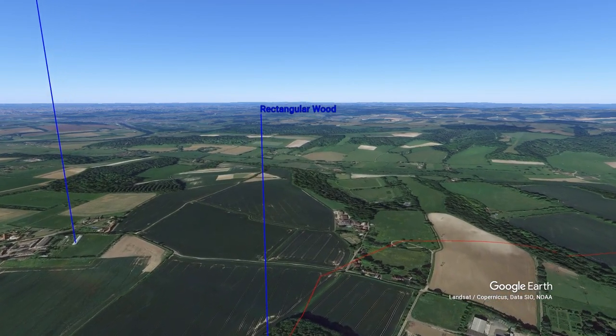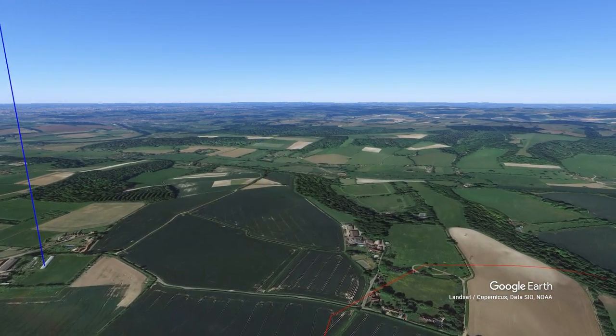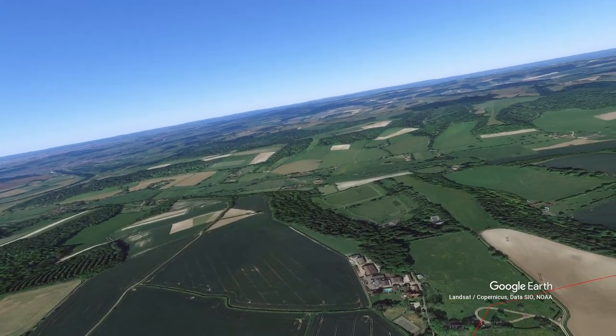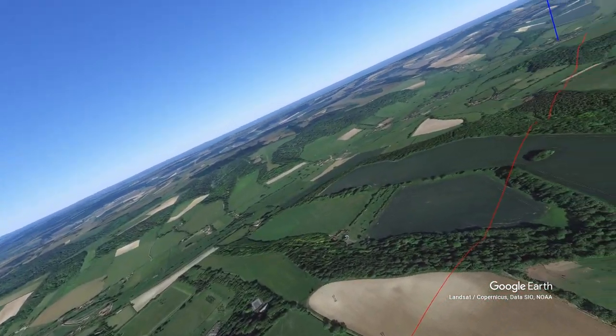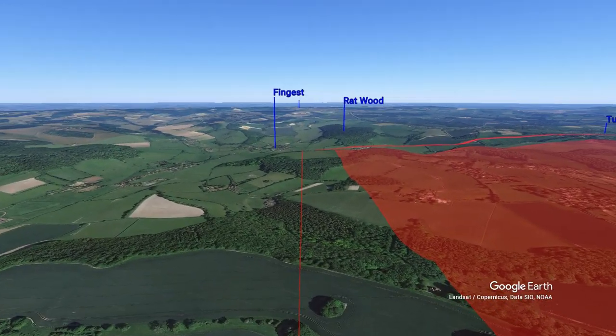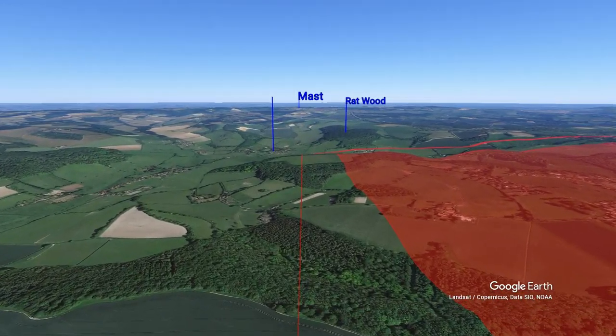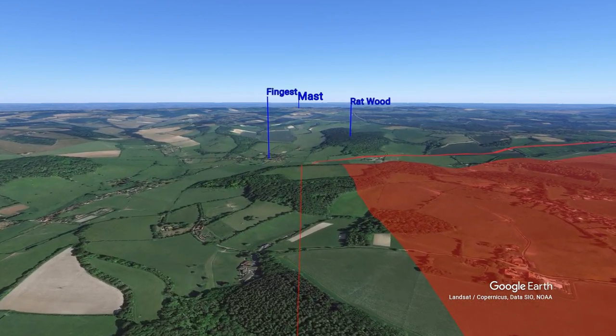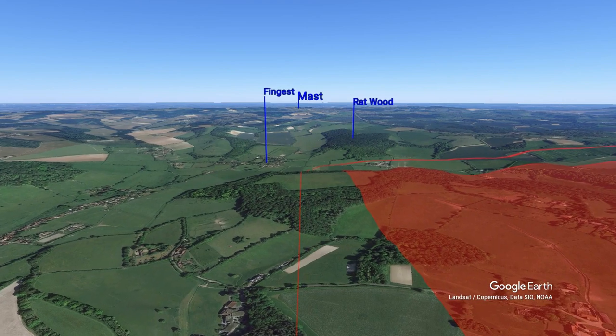This leg follows a line which extends north-northeast between Fingest on the left, Wrapped Wood on the right, and towards Stoke and Church Mast on the ridge. Fingest has the prominent squat red-roofed church tower of St Bartholomew's. Wrapped Wood is so-called because it looks a little like a rat on this leg.